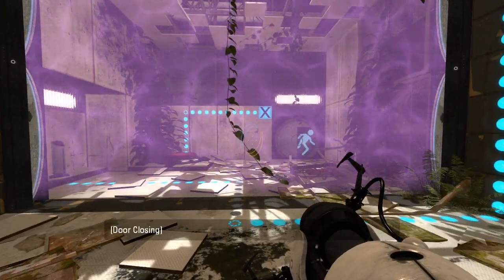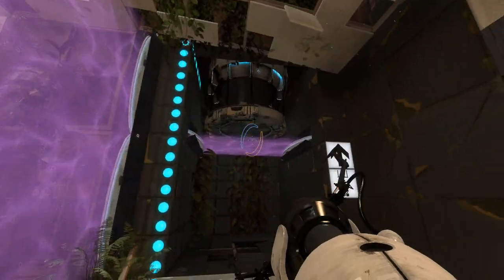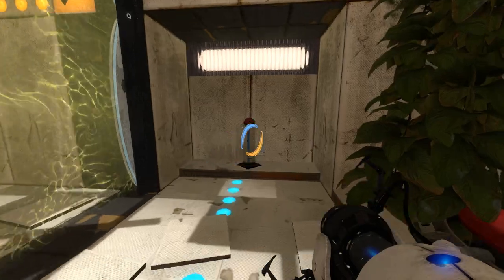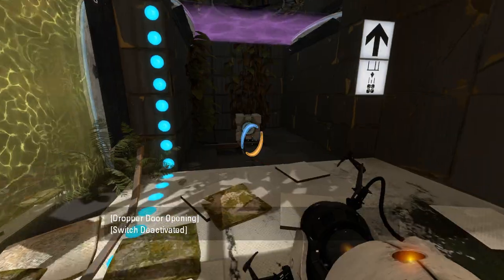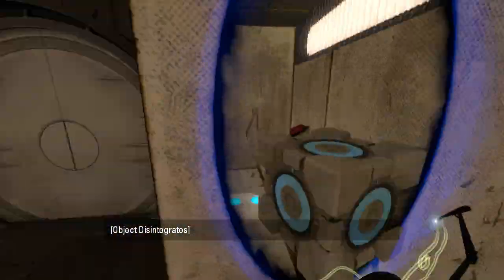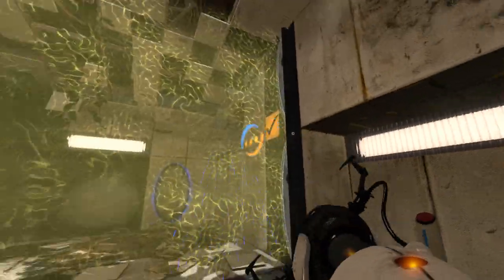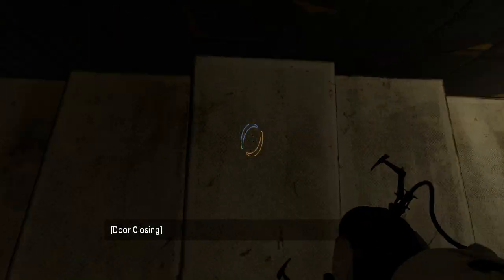That door requires us to get startlingly close to open. I guess that's just for people who decided to skip the first map. Why is this button hidden up here? This fizzles the cube — don't wanna do that. But we can walk through without losing our portals, even though we can't shoot portals through. And that is blinding. Look how bright that is. I think in B-Mod it gets split into two separate ones.